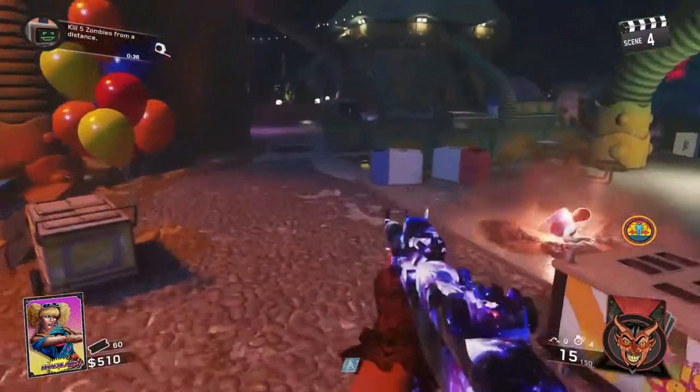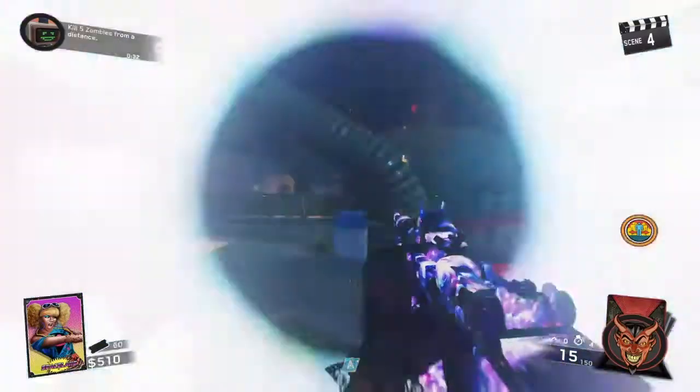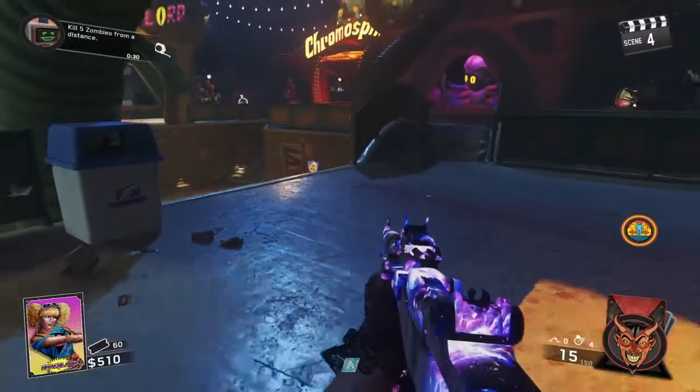What is up guys, Hunter here, and today I'm bringing you guys a brand new Zombies in Spaceland AFK glitch. What you're going to need is the evade card, as I just demonstrated right there.